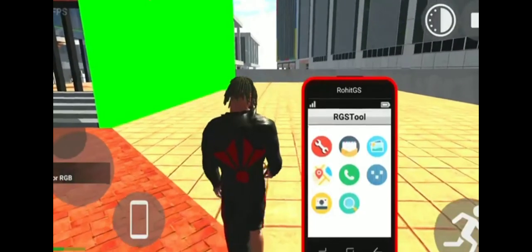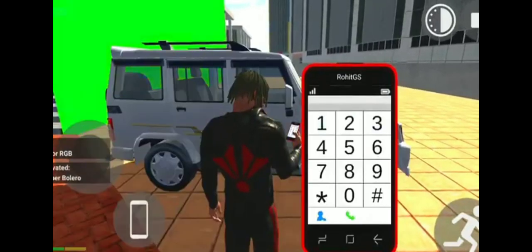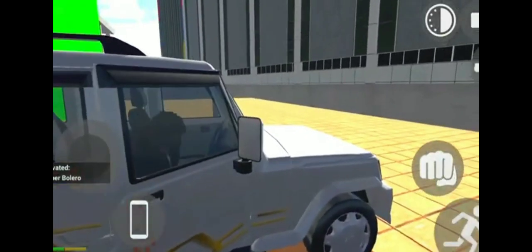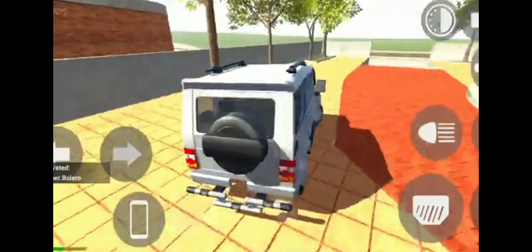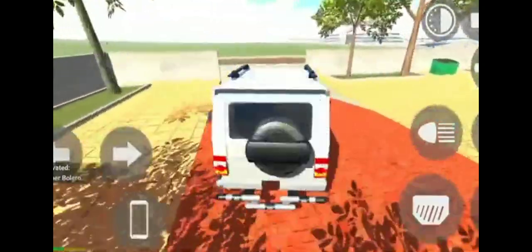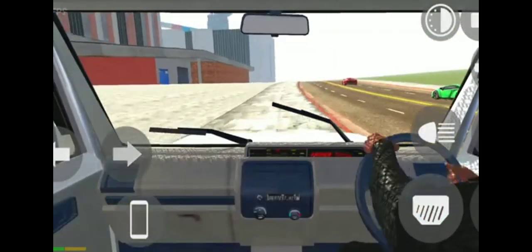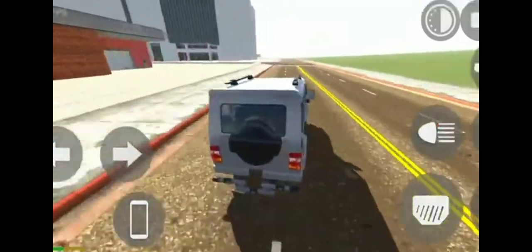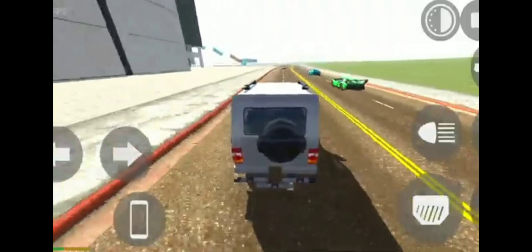Wow! And in the game, there is also a new car added — the Bolero — which has cheat code 3100. You can see the Bolero and you can sit inside it. This car is much bigger and let's go see how it works and test it. How much speed does it have? There are more cars here on the dashboard — you can see that it's very awesome and the speed is also good. But there's no speedometer, which means we can't know the exact speed, but for now this car is very fast.